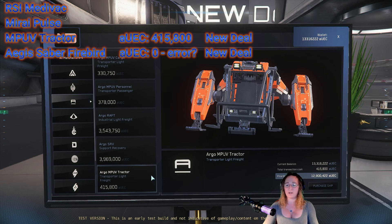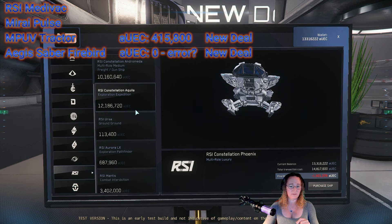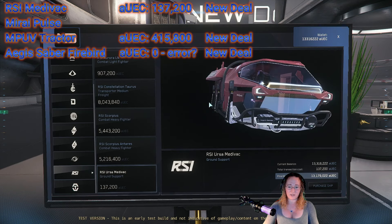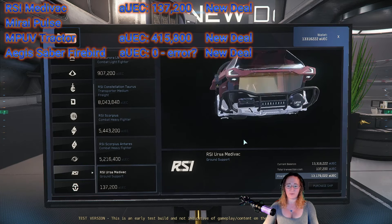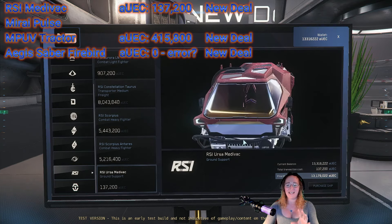The Aegis Saber Firebird are both here at Lorville's New Deal shop. We're going to check real quick for the Ursa Medevac, which is an RSI ship. There it is — the Ursa Medevac Ground Support Unit — 137,200 aUEC. This thing is worth it. I'm not sure why the wheels look like they're inside it in the preview, but when you get it out they will not be.